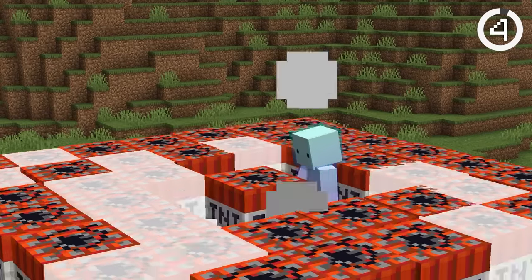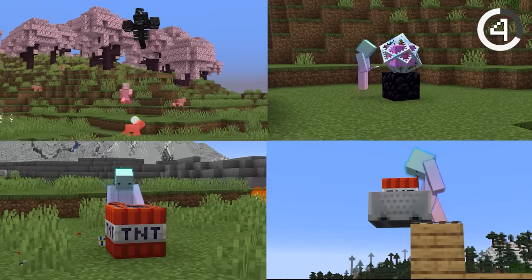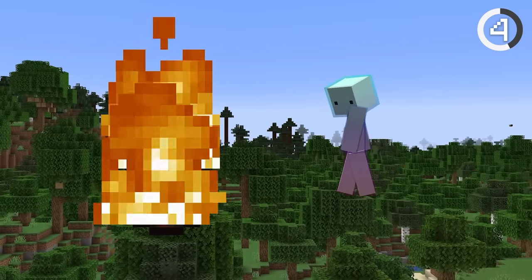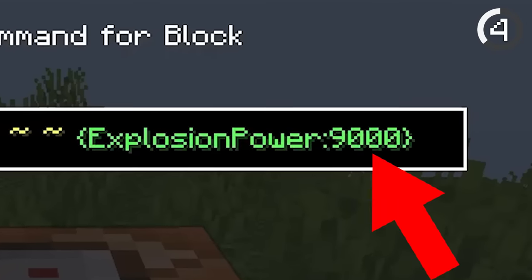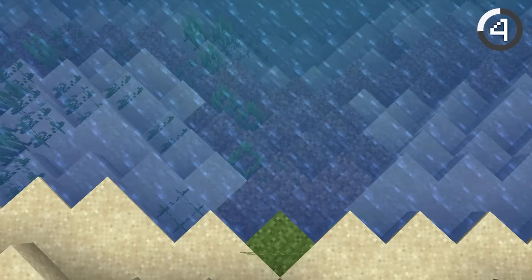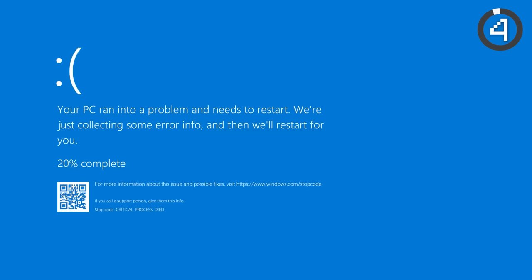Number 4. What causes the biggest explosion? End crystals, withers, maybe even TNT minecarts? Well, it's actually none of them. The largest explosions come from fireballs, because unlike other explosions, you can set the explosion power using commands. They're so powerful that they can even blow up water. But if you set the power too high, your game will crash, so be careful.